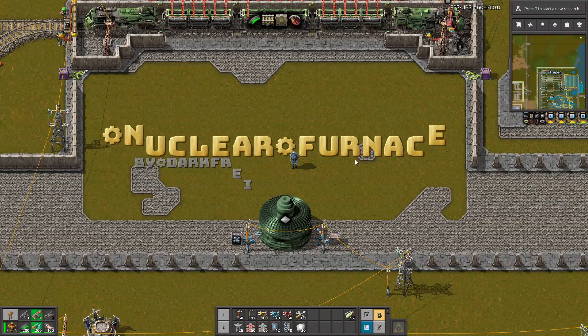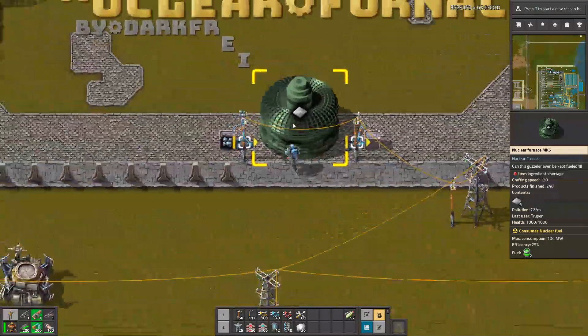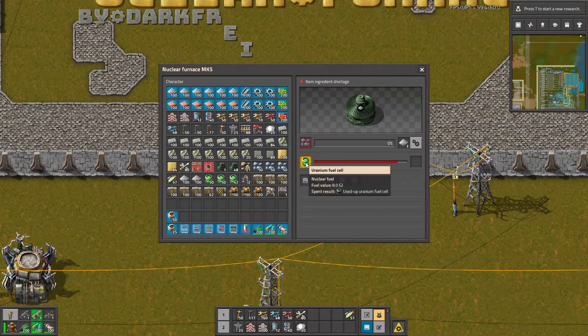Hello guys, in the Nuclear Furnace mod — the Texas mod — you can build these new awesome Nuclear Furnaces. They are a bit fast; they are smelting basically instantly, and they are consuming some amount of uranium fuel cells.